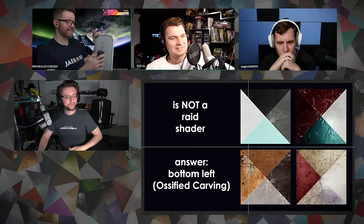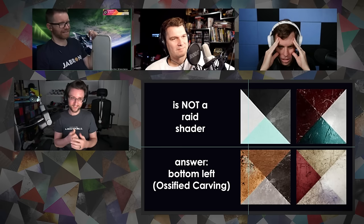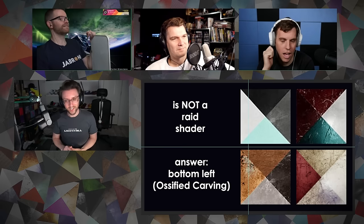Is it C? It's B. That felt like a Garden of Salvation shader, with the strong Vex Vines. For one point, name any other shader on the board. I know the top right one comes from Vow. The bottom left — oh, it's a Deep Stone Crypt shader. Tell me where the bottom right one is — I'll give you a point. I'm going to guess Rooted Nightmares. Bottom right is King's Fall. King's Fall flawless. Moving on with no points there.